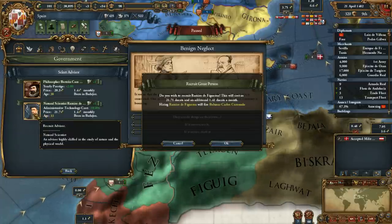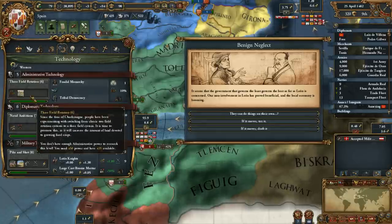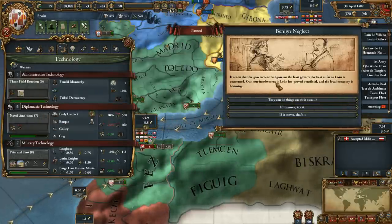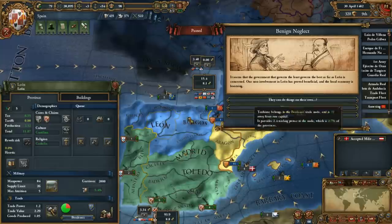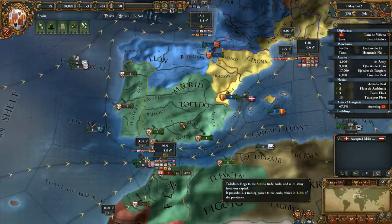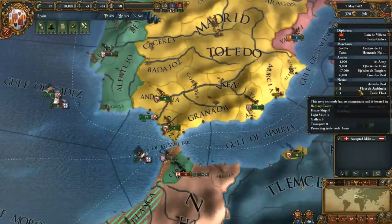I'm going to take the cheaper administrative cost advisor. So that'll be quite handy. We're ahead on tech. We can probably just get more taxes for now - we don't need the manpower. Taxes are good.